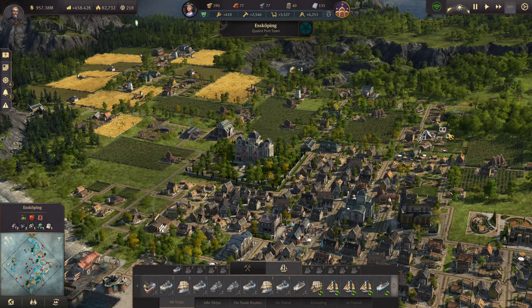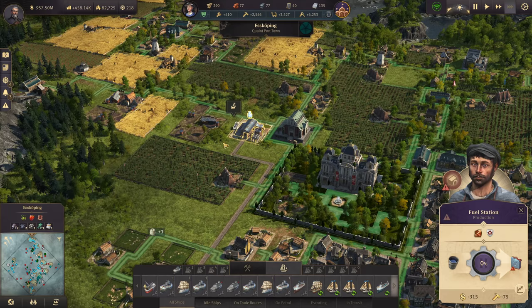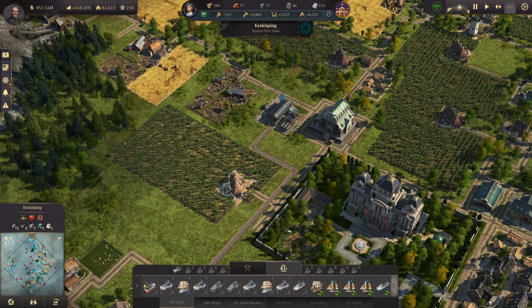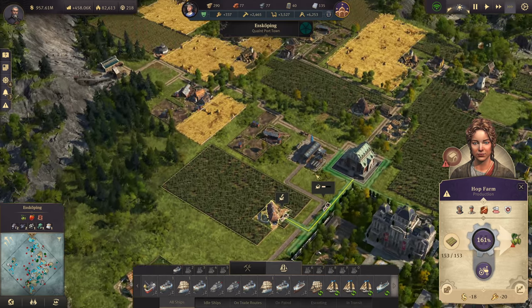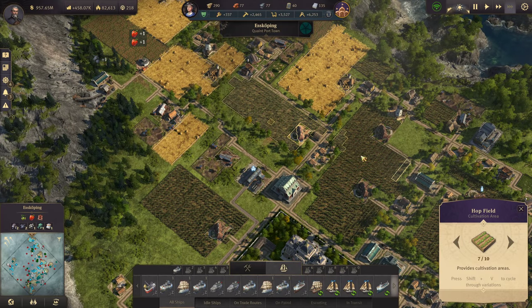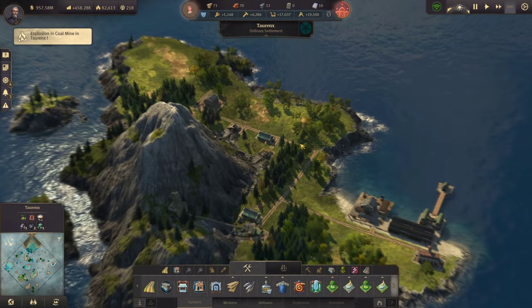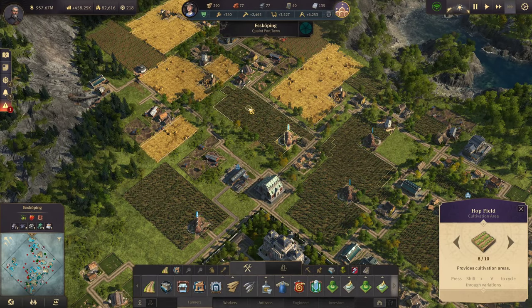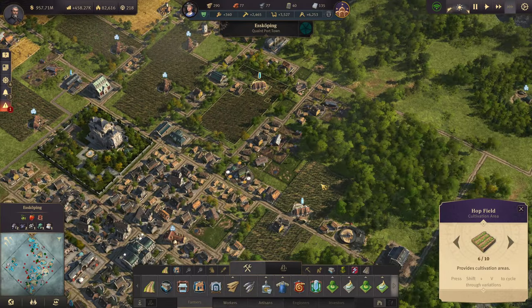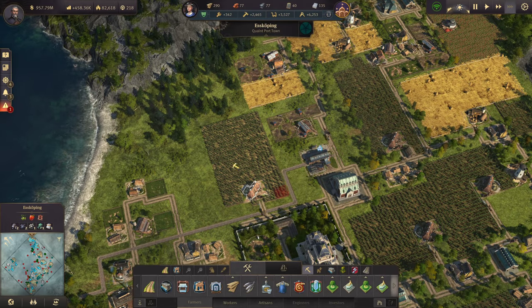Welcome back to Anno 1800. We are back in Eskilping where we were last episode, getting ready to mechanize the island with everything we need, which is also going to include redoing all of our farms. I've got farms kind of spread around from when we were using the free farm field placement mod, so I'm going to be redoing all of that as we get started here.